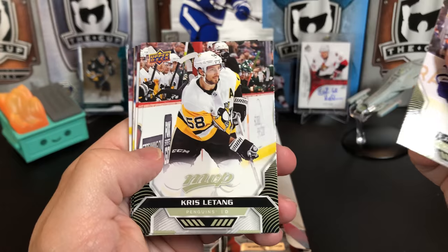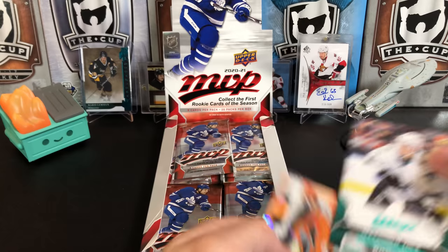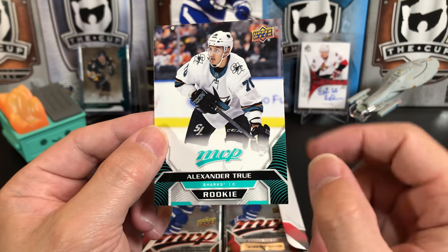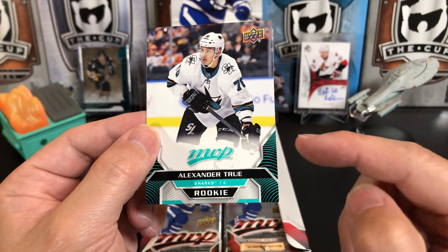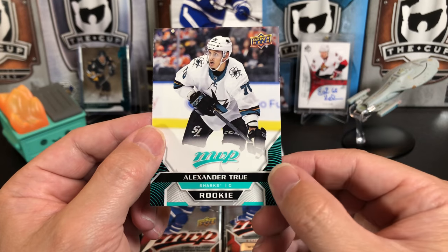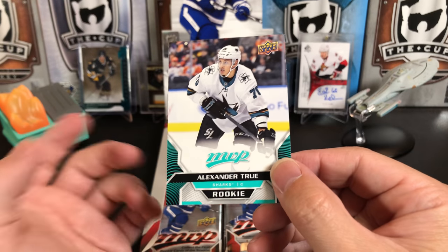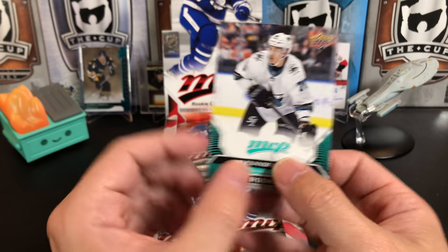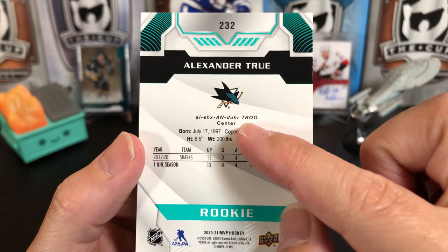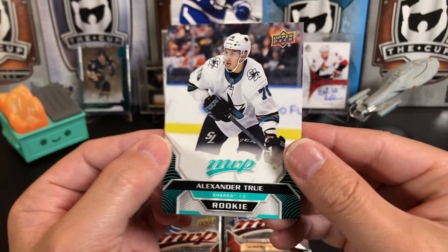Jake Muzzin, Kris Letang, Alex Pietrangelo. Something I really like that I saw in the previews — they changed the coloring on the short-printed cards this year. The high series and the rookies have a different color so you can actually tell they're short prints or high series just by looking at them. We've got Alexander True. Nice thing about MVP: if you're not sure how to pronounce the player's name, it's always on the back.